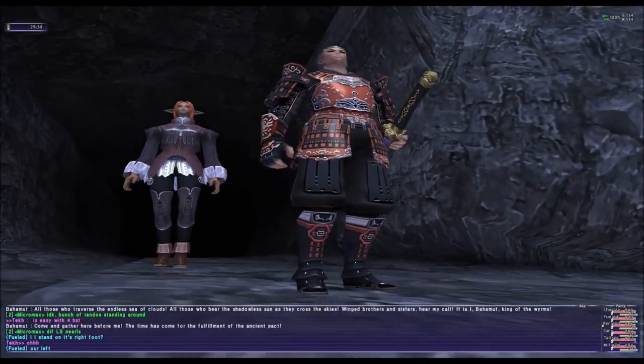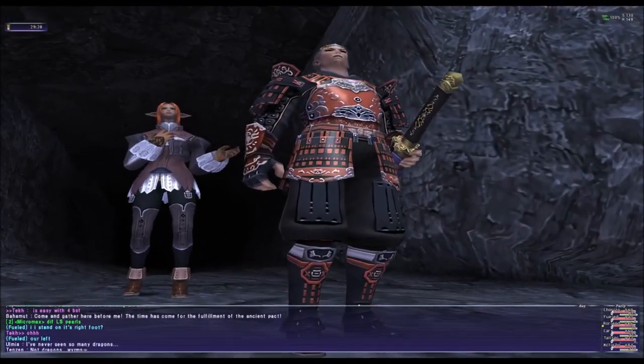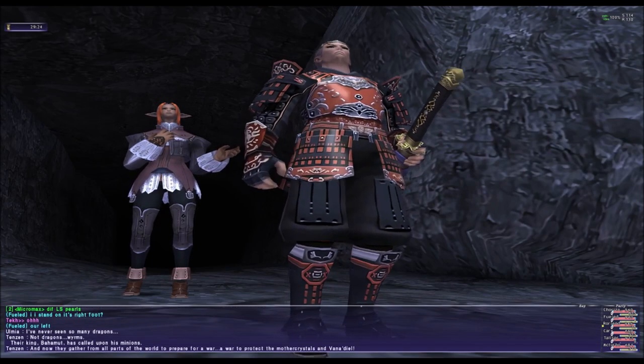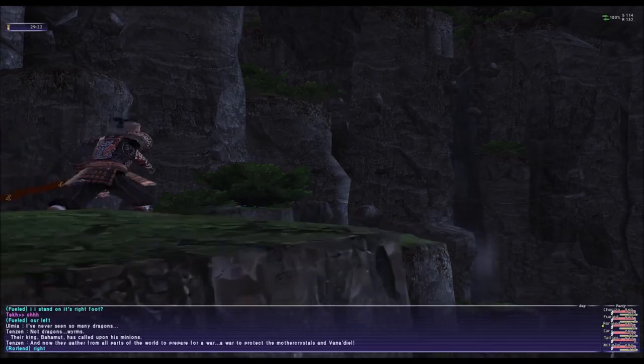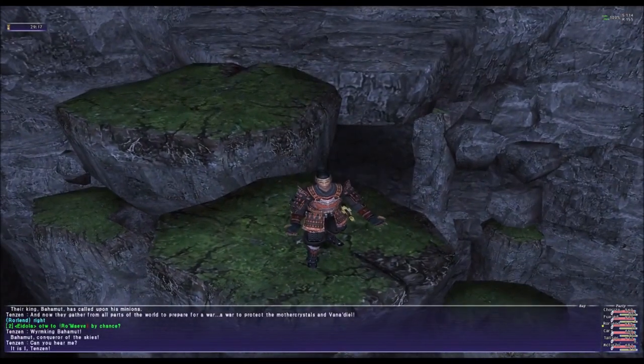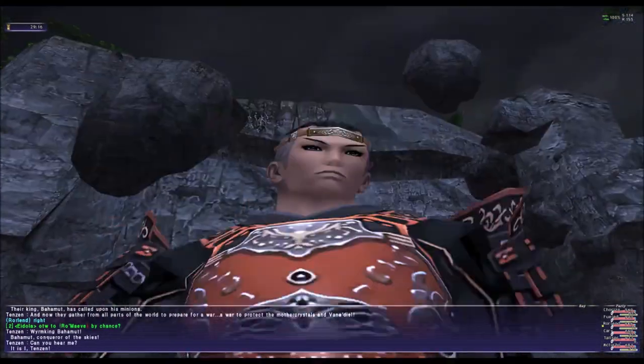If you have a Summoner you can use Garuda, and if you have DPS that works too. What happens in this fight is you're up against a dragon. The dragon flies and when he flies he starts casting all kinds of nasty stuff at you, and that's how he can wipe the party.